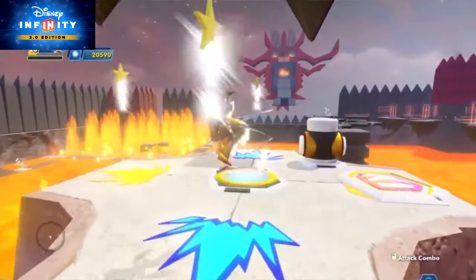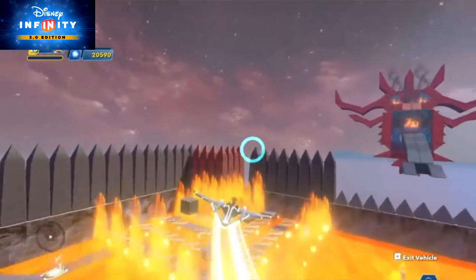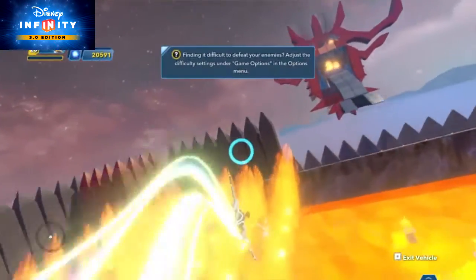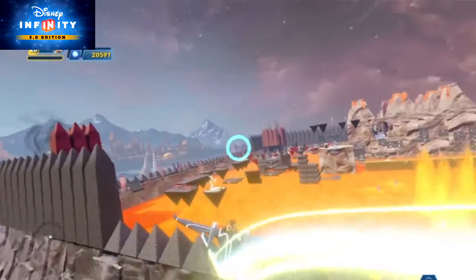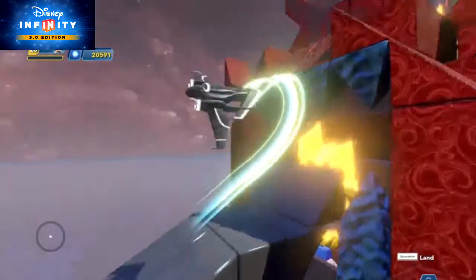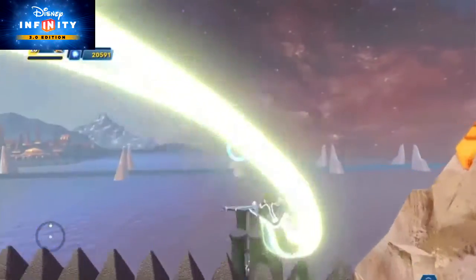New to 3.0 are special spaceships. These control differently than the flying vehicles you may be used to. You'll start flying forward as soon as you get in. You can hit the right or left bumper to pitch left or right. The right trigger will make you speed up, and the left trigger will make you slow down. Flicking your right control stick up will make you do a loop-the-loop. Flicking it down will make you quickly turn to fly back the way you came, and flicking it left or right will make you do an aerial dodge.